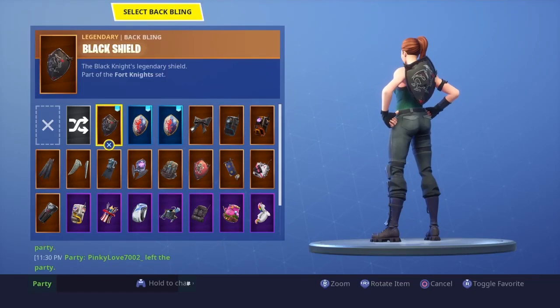What is up everybody, it's Warfare Slayer back with another video. In this video I'm going to tell you guys how you can get the rarest item in Fortnite Battle Royale — it is the gold and black shield, also known as the insignia.